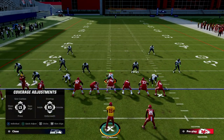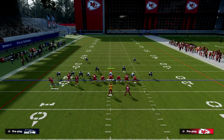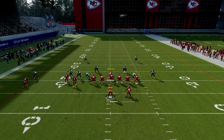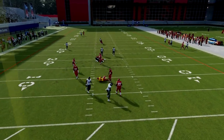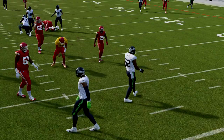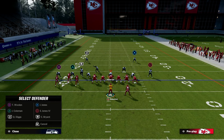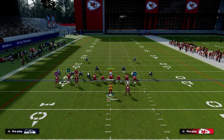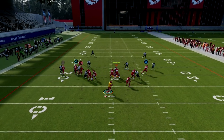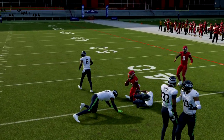If they're not willing to put safety help over top and they're trying to stop your underneath game, look at throwing the streak. He'll get bumped, then you freeform up and inside to the leverage point — this can be a potential one-play score over the top. There's a lot they have to do to be fundamentally sound against this formation. You really don't need any route running abilities to run Bunch Tight In at a very high level.